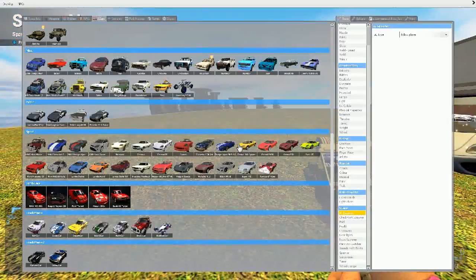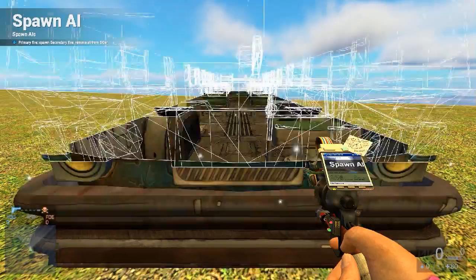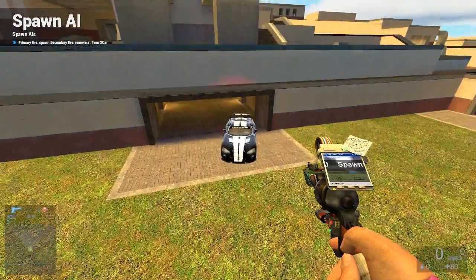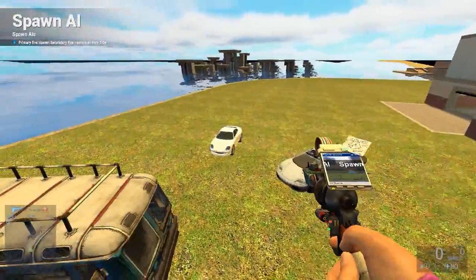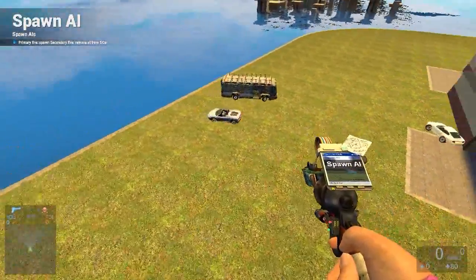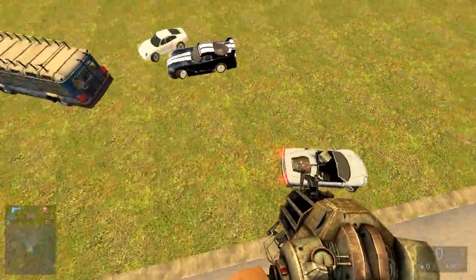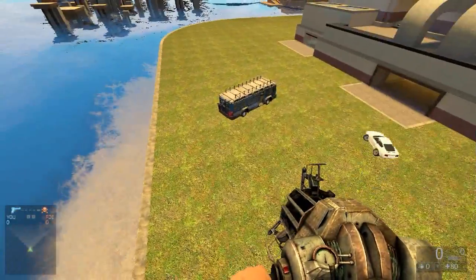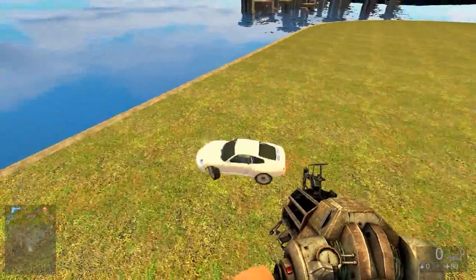I can spawn in another car — a Comet and something like a bus — and I can put on derby mode. These guys are just going to go at each other now. They'll probably fall into the water because the AI doesn't recognise it. He's in! He's following him — this guy's doing donuts, going around crazy. But yeah, that's the pack.